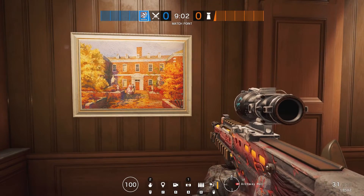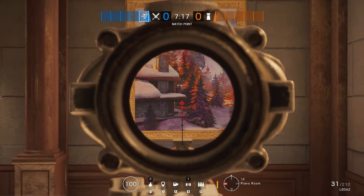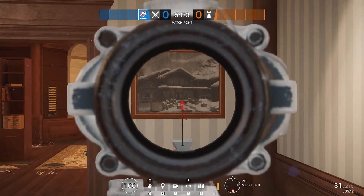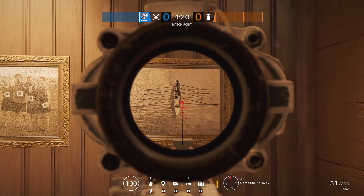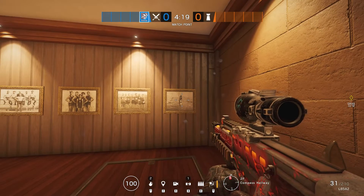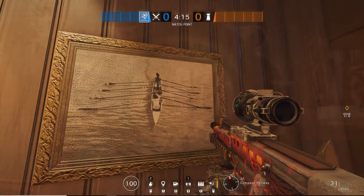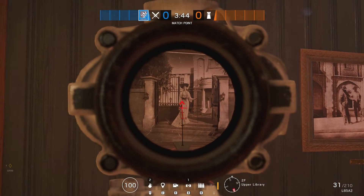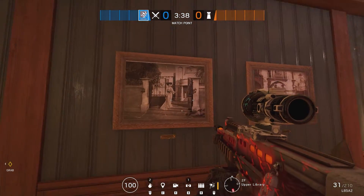Next up is Bartlett University, with some really interesting easter eggs and references to other maps - you can see Chalet there. This one might not necessarily be an easter egg, but Bartlett University is placed in Cambridge, Massachusetts, and I'm from Cambridge, United Kingdom, so I like to think it's paying homage to our rowing team. Lastly here you can see a picture of what looks like the map Consulate, which is really interesting.